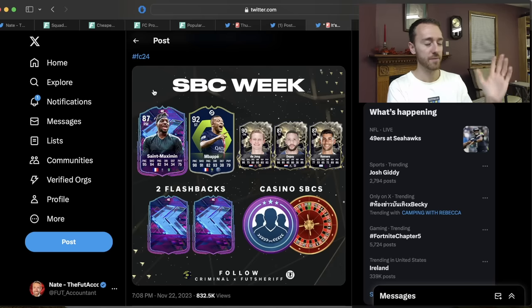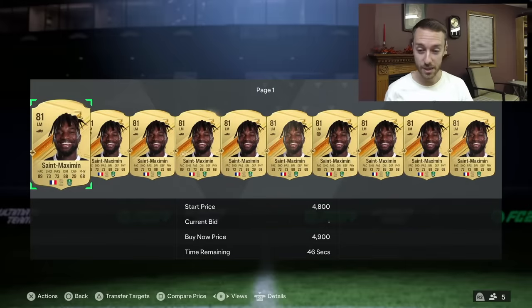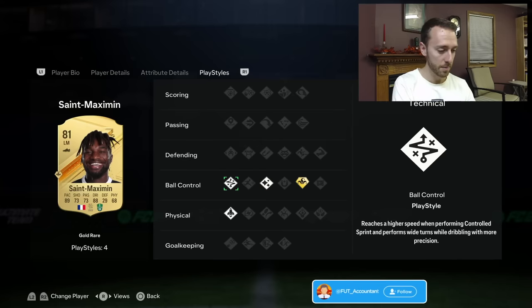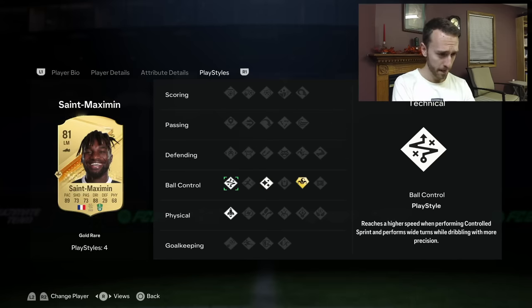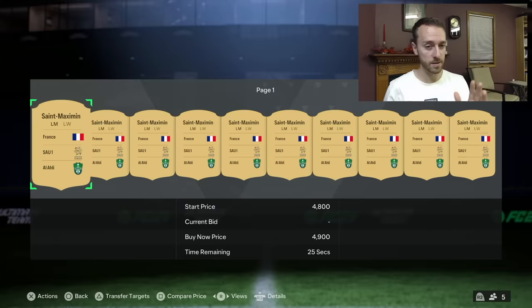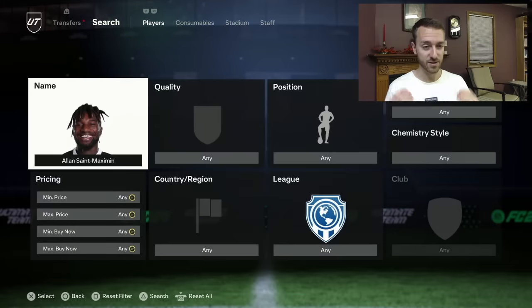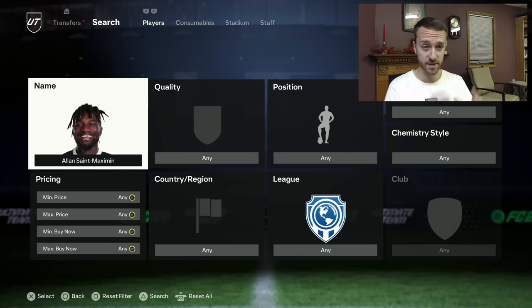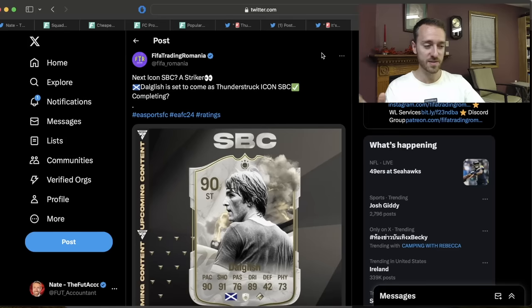A French winger SBC would have so much hype. I'm sure they would give him a playstyle plus. Let me check Alan St. Maximin's base card — oh, he's got Trickster plus, Technical Dribbler, Quick Step, and Flare. I don't know if they would change his playstyle plus. But that's going to be a big SBC — there's going to be so much hype for him. If he gets an SBC today and it's well-priced, it's going to hurt the market in left wing or right wing positions. Which is why I'm not a huge fan of investing in Neymar at least right now.